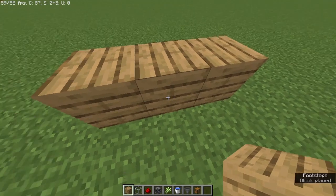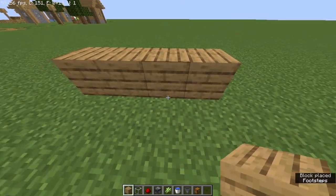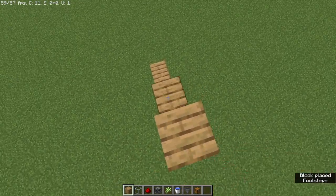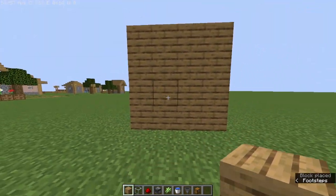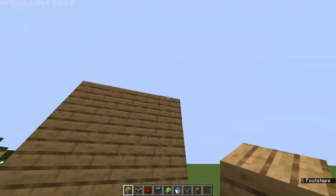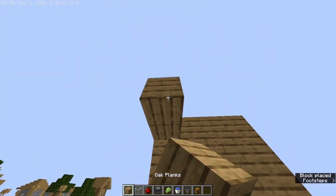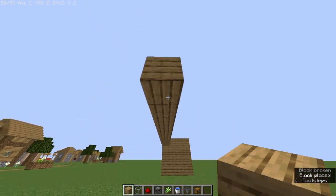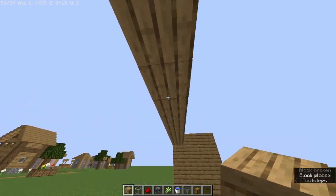First, make this area 4 blocks wide and at least 4 blocks long. One top block for the room. Then you have to repeat it like this. You can use any block of your choice. I'm going to make it — you can make it any length. I'm going to make it this long.